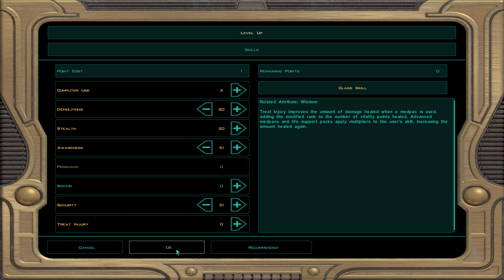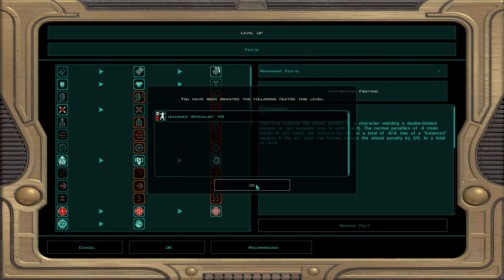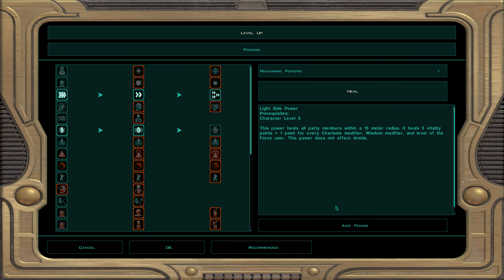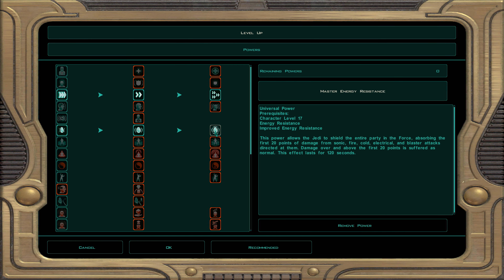At character level 49, dark Jedi sentinel 30: demolition, awareness, and security. For feats: rapid shot — you suffer minus four defense and minus four to attack rolls, but gain an extra attack per round. By this point we have plenty of attack bonus to compensate.